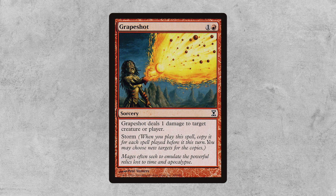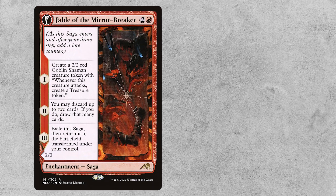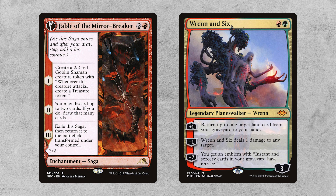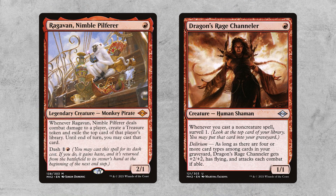The combo pieces are obviously very important, but it's a tight package — four Underworld Breach and three Grinding Station. The rest of the deck plays like a fair red deck. We have Fable of the Mirror Breaker, which combines really nicely with Ren and Six to turn lands into more fuel, and the powerful one-drops Raghavan and Dragon's Rage Channeler that pressure opponents who are slower out of the gate.